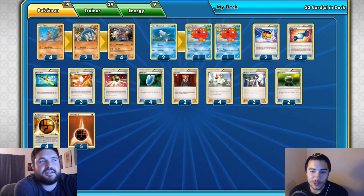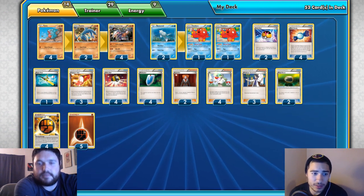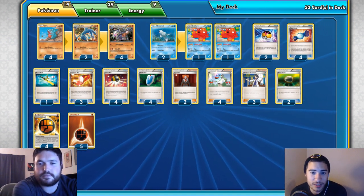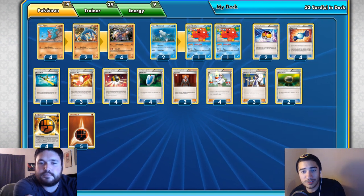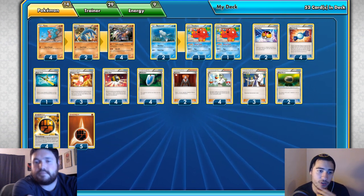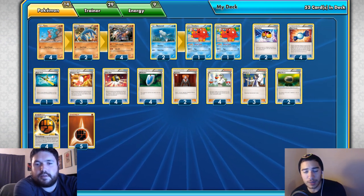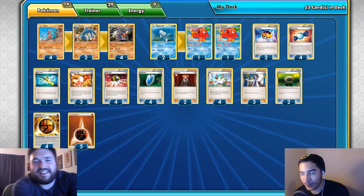Moving on to supporters: we always boast playing four Sycamores in evolutionary decks, but I honestly like playing two to three unless I'm playing something like three to four Super Rod that can recur out of the discard pile. Two or three Sycamores is solid — you want the speed and consistency throughout the game, but discarding your early Rare Candy, Garchomp, or Stage 1s really hurts an evolutionary build.